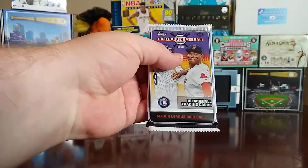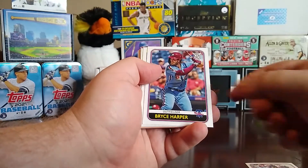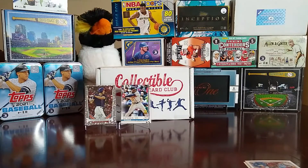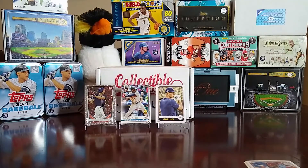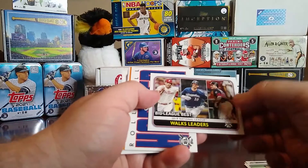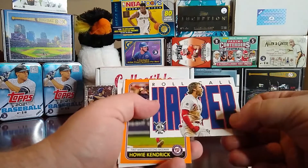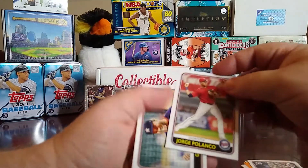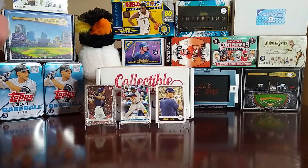Now we're getting into some of the newer stuff with 2020 Big League. We have a Jonathan Schoop, Bryce Harper, and a Gavin Lux rookie — I'll put him up there, I think that's the first Gavin Lux I've found in Big League. Then Eduardo Rodriguez, a walks leaders card with Rhys Hoskins, Yasmani Grandal, and Juan Soto, a Roll Call Bryce Harper, a gold Howie Kendrick, Michael Conforto, Jorge Polanco, and a George Springer.